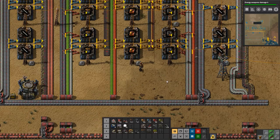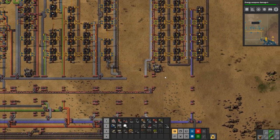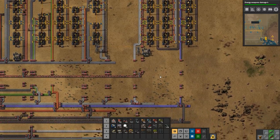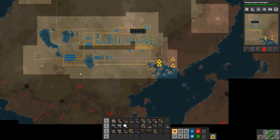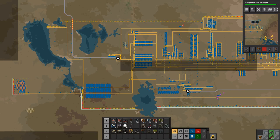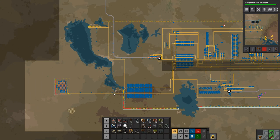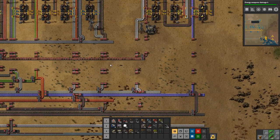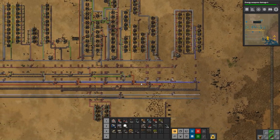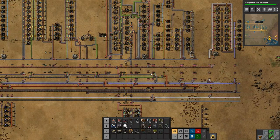Hey everyone, I'm Nog and welcome back to Factorio. We are now producing our utility science, which is really great. But we are running a little bit low on copper — I think we need to produce more copper smelting because if we look here, it's starting to thin out a bit on our copper line. I think we need to start up a second copper line.